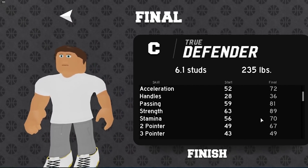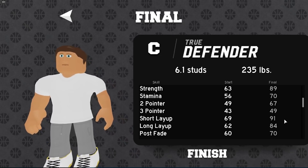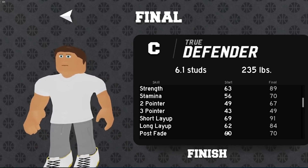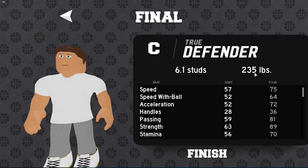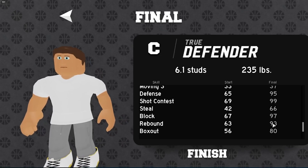This build is kind of glitchy like that — one extra weight point gets your stats a lot better. The reason to go max height is also because you get a 91 short layup and an 84 long layup, which is really high for a lockdown defender. Guards have a similar layup rating, and obviously being a bigger build makes it a lot easier to lay up over small guards. You also get decent speed — 57 speed even before upgrades — and you can upgrade that at rookie. The build has 95 defense, 99 contest, 97 block, and 93 rebound.